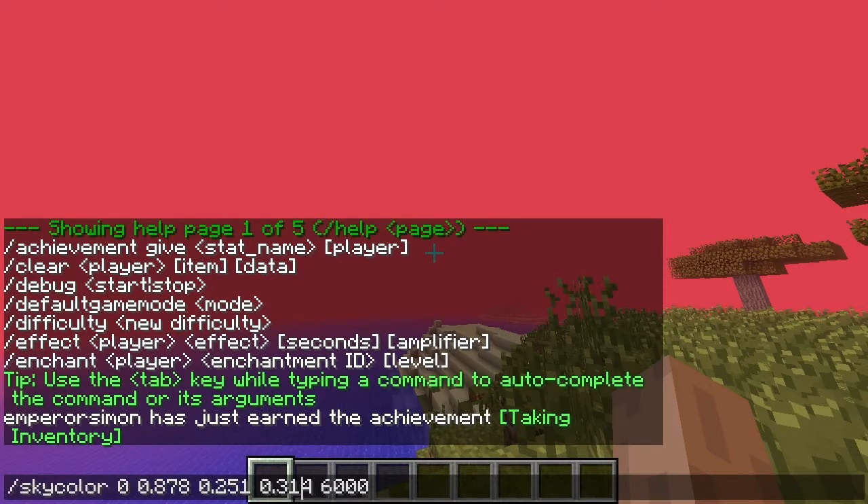Now I wonder what happens if I put in a negative value — apparently it would disable it. But I don't want to disable it just in case I can't enable it again.